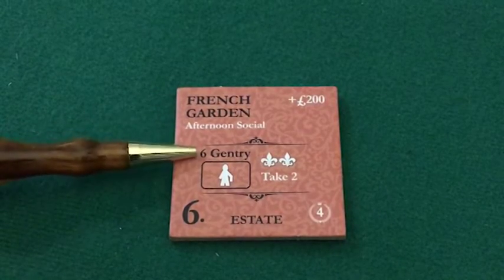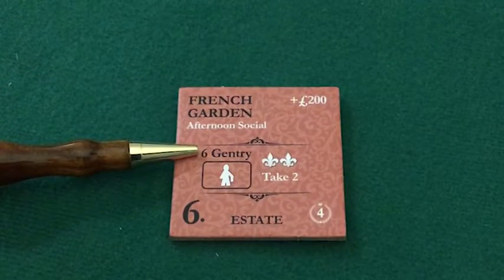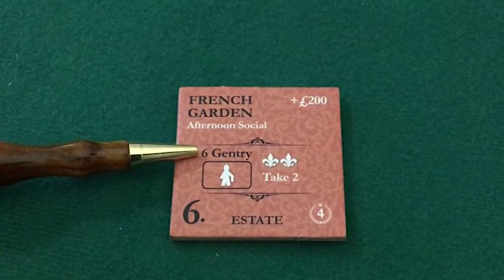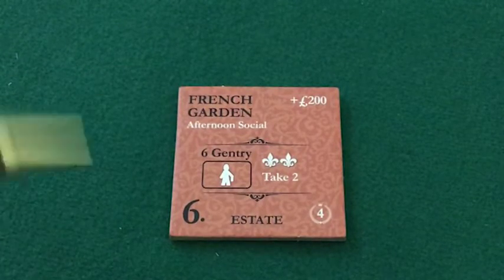So here we have the people who can be invited to the afternoon social in the French garden. If you don't have six gentry — male or female, the aristocratic social elite — if you have only five, you can't host an afternoon social.